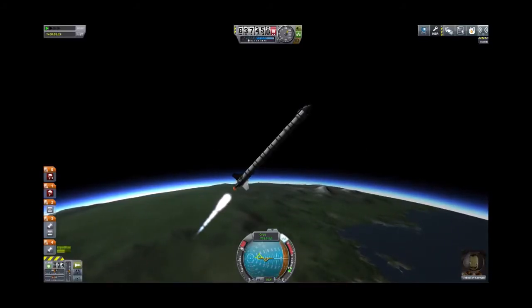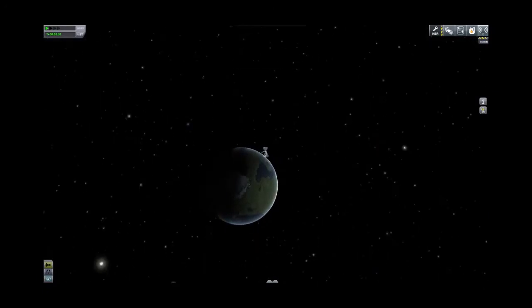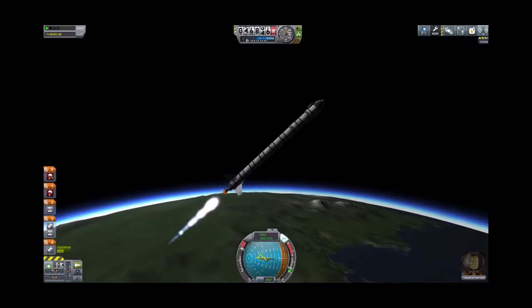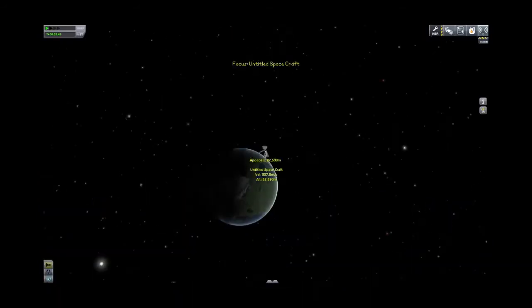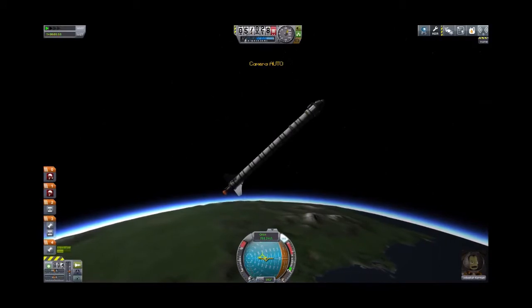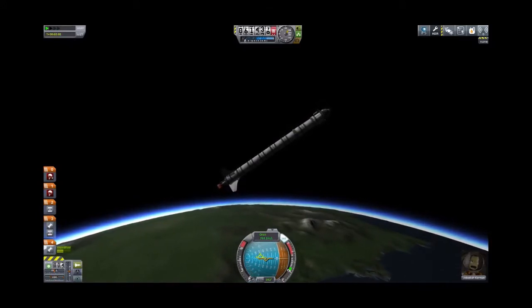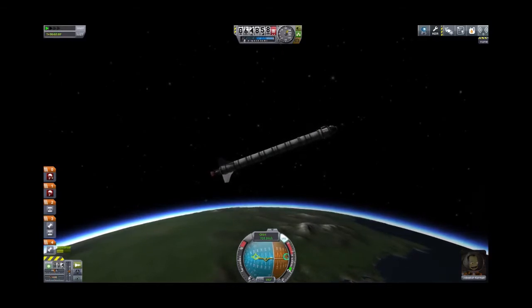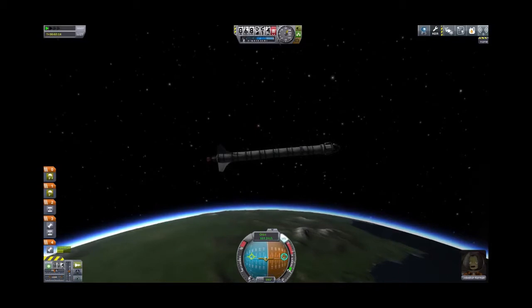We are now pitched at 45 degrees, which is good. Hold that there. Apoapsis is already 72 — that's enough for orbit. We're still at 46,000 meters. Apoapsis now 81,000. We're going to actually stop thrust. We're going to pitch over as we're coasting. We're at 59,000 meters — there's basically no atmosphere here to worry about. And there's the stars coming out. So we're pitched over on a 90-degree heading, due west.